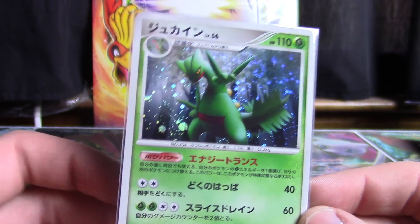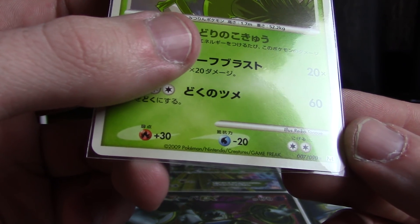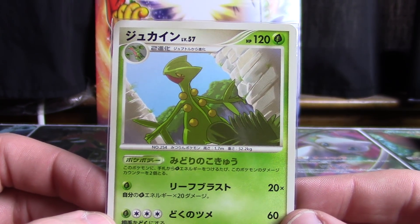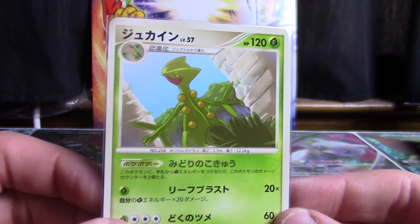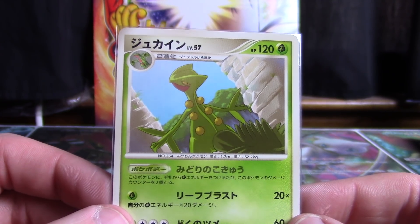I really like the background with this one. Next is going to be a Sceptile non-holo rare from Advent of Arceus. Those were amongst the sets that had two non-holo rares per booster pack, and sometimes you get legendaries or evolved starters like this, so pretty cool.